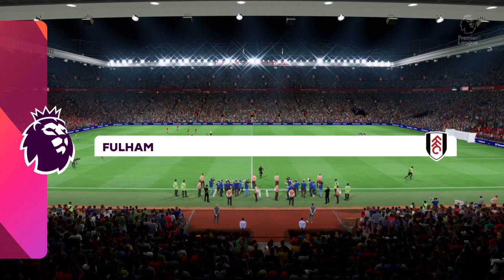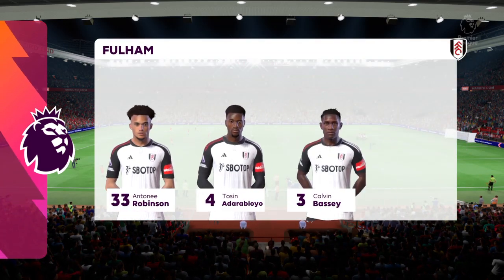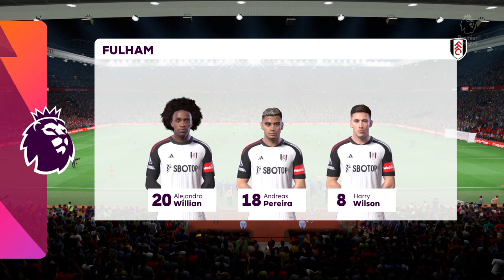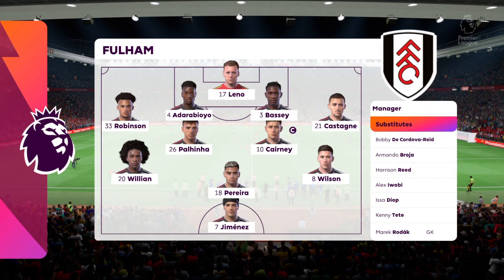Here's the Fulham team sheet — it's a 4-5-1, or you could say a 4-2-3-1. This does offer plenty of threat going forward with the three behind the central striker. We may see the wide midfielders cutting inside and the fullbacks pushing on, while the defence is still protected by the two holding midfielders.